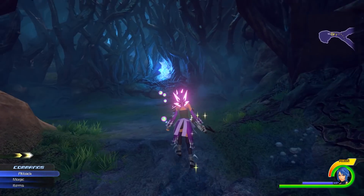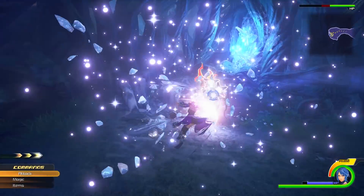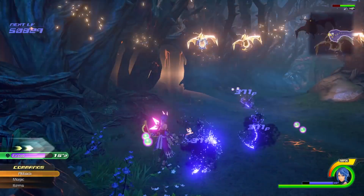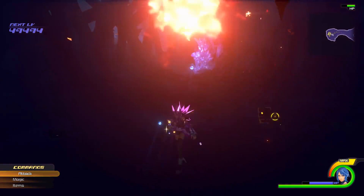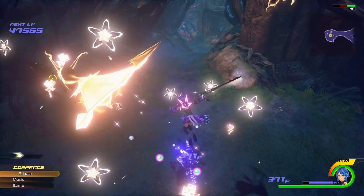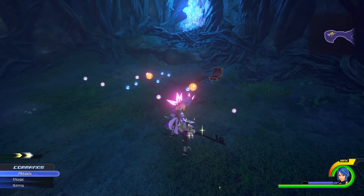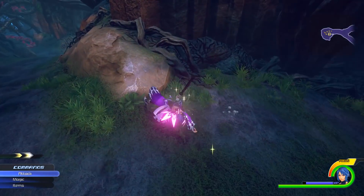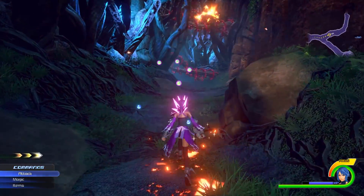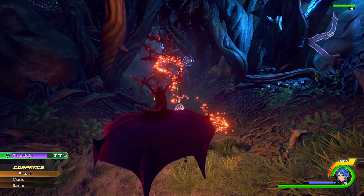I want to say upfront that everything these guys have found within the files of 0.2 so far is not new scrapped content — it's not content that Square Enix were planning to use and then cut from the final game. It's more an interesting look at different assets that have been used within 0.2. And like I said, all of this is still a work in progress — Key to Truth, 13th Vessel, and Exanimo are still hard at work trying to find different pieces of content within these files.